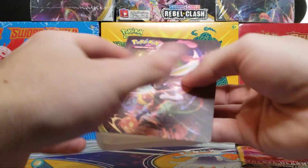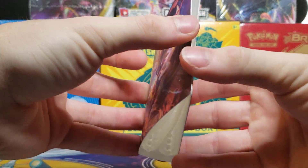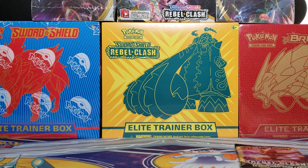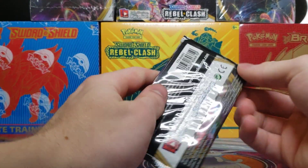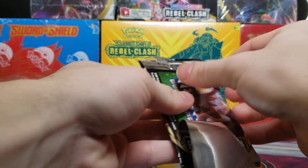Here's the pack, here are the three starter evolutions and their VMAX forms, and the inside is an okay place to store your cards if you so choose. Let's see what the single booster pack has to offer.